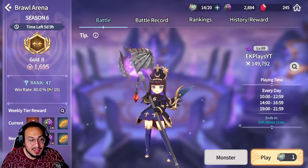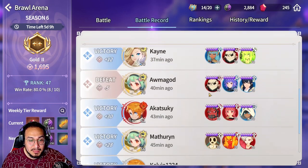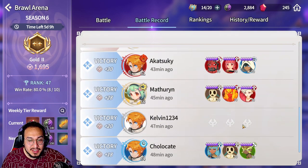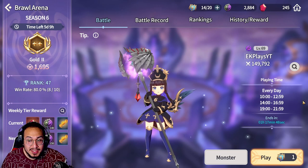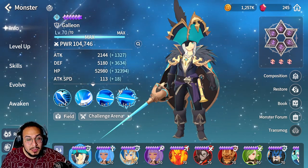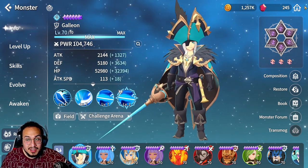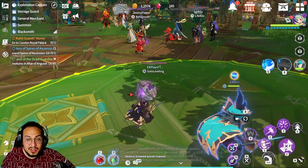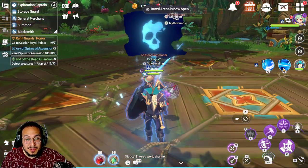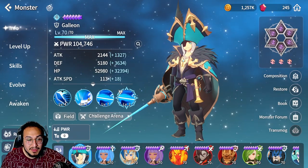I'm pretty high up in ranking so the chances of getting a good match for Galleon are pretty much non-existent. Galleon is pretty strong — anything that runs up to you and defense breaks your whole team while giving his whole team an attack buff and decreasing their cooldown is very strong, especially because this skill only costs three mana. In the future I do foresee a small nerf — maybe this skill will cost one more mana. But I think he would still be a really great unit as long as they don't take away the defense break and attack buff.